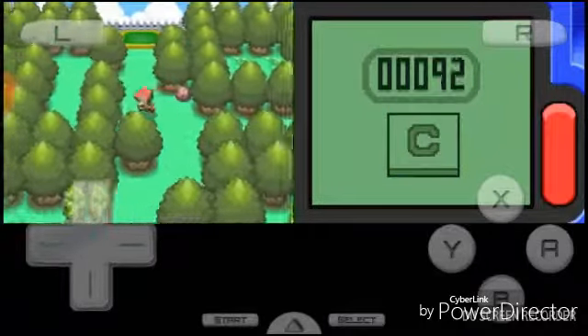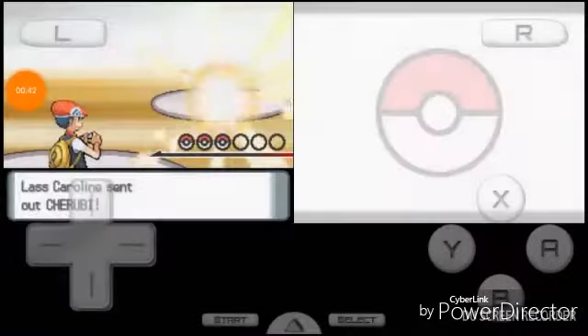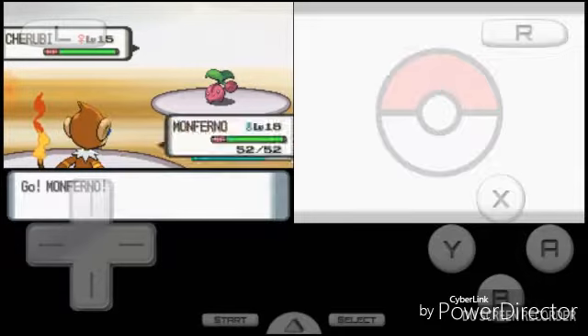Now I know all the trainers are hidden in here. Ah, here's one. He has a Cherubi up here. Monferno, yeah, this should be a pretty fast battle. And it's super effective — not a one-hit though. There we go.